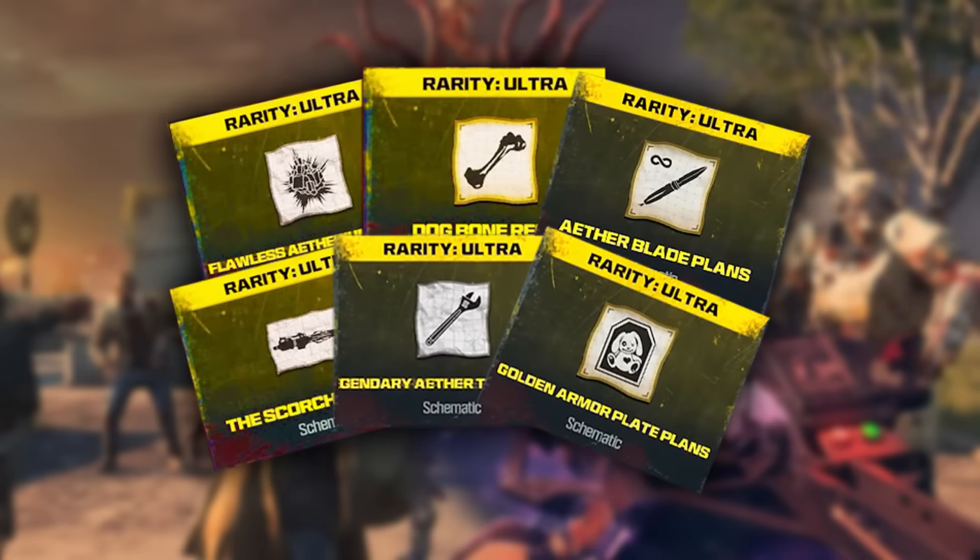If you don't know what the schematics are, they include the Flawless Ethereum Schematic, the Dog Bone which allows you to have a Tier 3 dog and bring it into the game, the Aether Blade Plans which is like a throwing knife that's a boomerang, the Scorcher which is the legendary weapon that was input in the game at the beginning and now you can use a schematic on it, the Legendary Aether Tool which gives your weapon the orange status on it, and the Golden Armor Plates which allows for your armor to auto regen in-game.